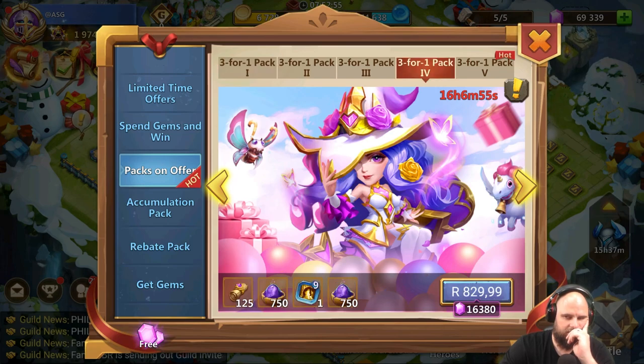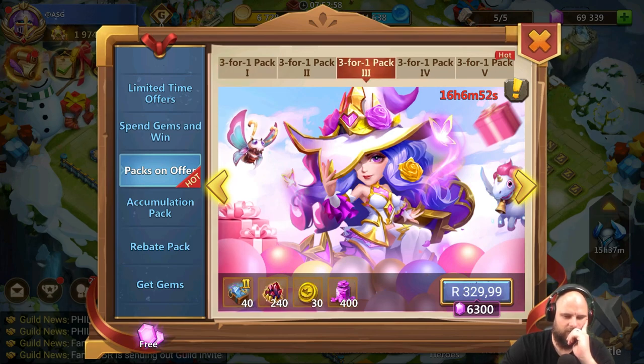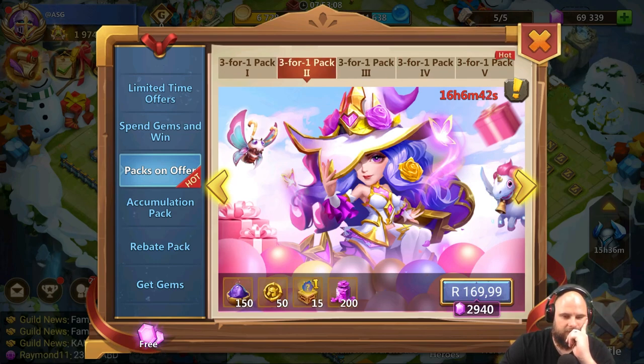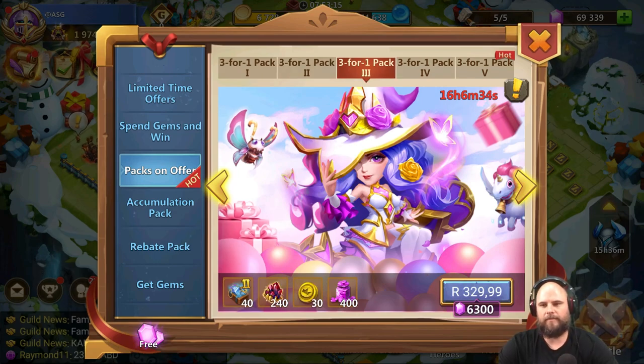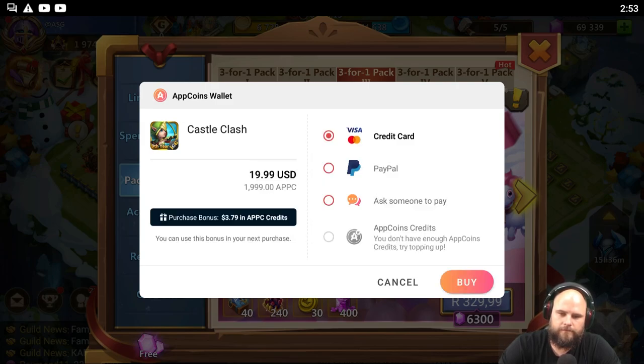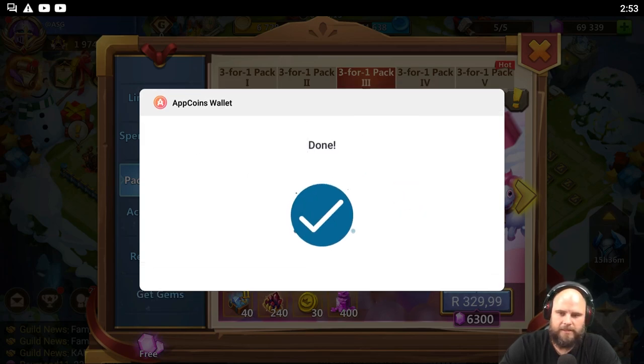I can repurchase the rebate pack with money I made back, but I'm going to go for a smaller purchase. I need the gems — my gems are basically finished. I'll grab this pack and this one — two cheap purchases. I think that's not a bad buy. Let's grab the $20 and the $10. Yeah, I'm happy with that.